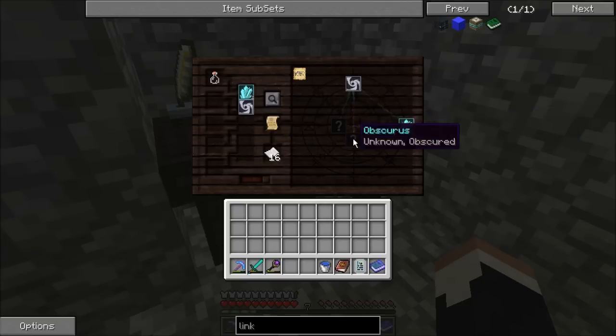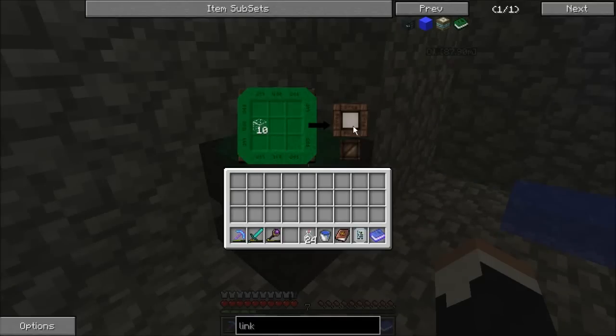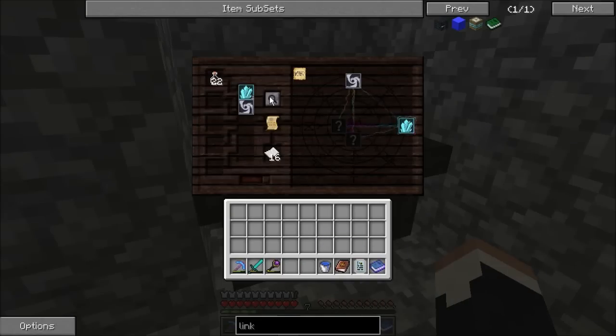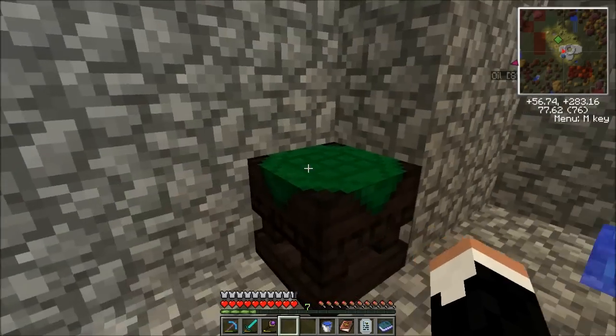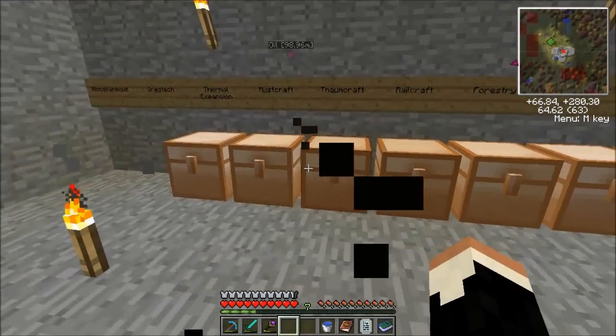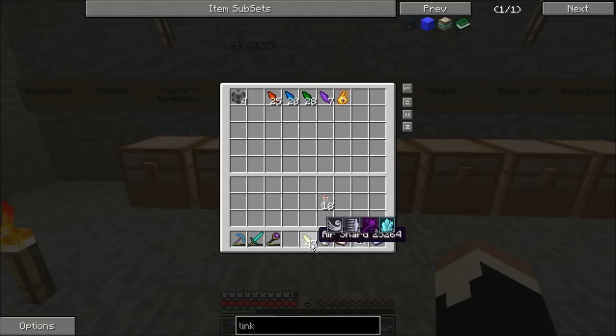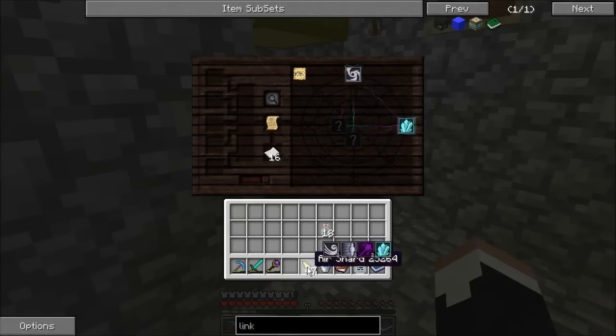We've completed 50% of the research. We know that there's two more things that we don't have yet. Warded Jars — you think you may have discovered a way to reinforce glass with magic. Crafting a container from this glass could theoretically keep all manner of things inside. It gave us a hint and the hint was 'magic'. So if we come over here to my Thaumcraft chest, we'll grab some air shards out. Let's try Precantio magic. Nope, not that.